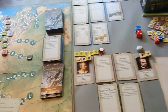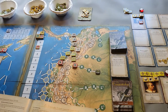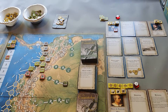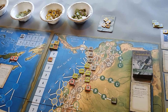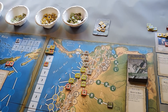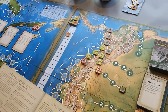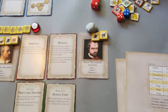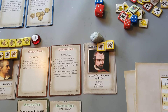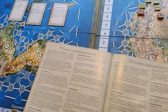The further you go down the initiative order the worse the available conquistadors get, so a player at the end might end up with Almagro whose stats are nowhere near as good as Pizarro and Cortez. This balances out on turn two when any unpicked red-bordered conquistadors are put up for selection again in reverse initiative order, so the player who went last picks first and gets the best conquistador on the second round.